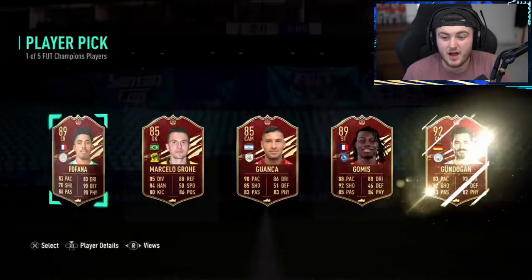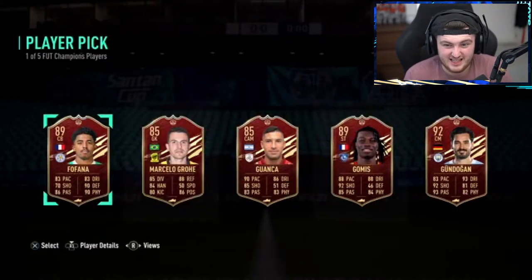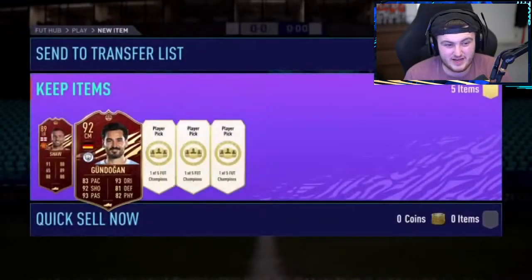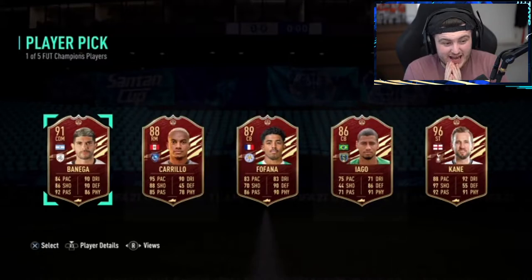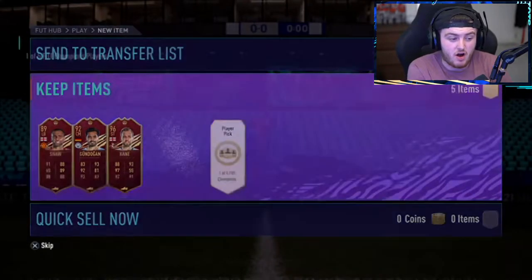Next player pick — I think that's probably obviously Gundogan. The other cards just don't look very good. No top 100 player is using Fafana — they're using Gundogan. He wants Gundogan in chat. Next one: Ava Benega or Harry Kane. He wants Harry Kane — fair play. I think I'd take Kane too, but that Ava Benega card looks very nice.